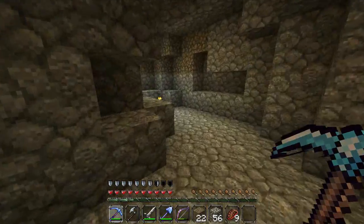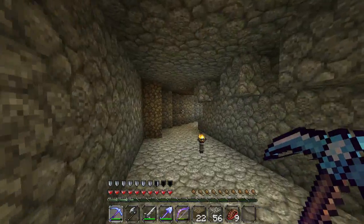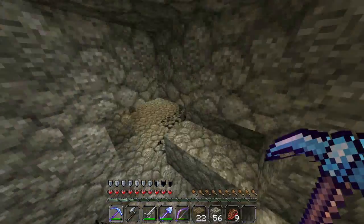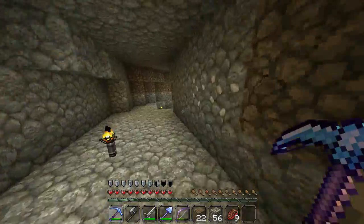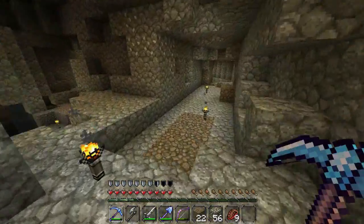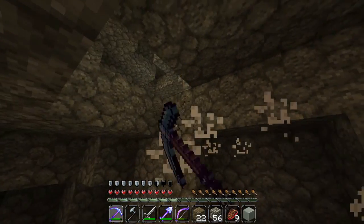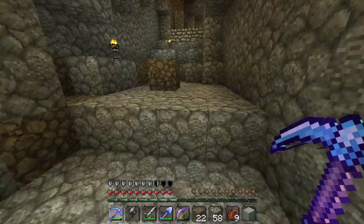There are more torches here. I'm basically just lighting up the cave system so that it reduces the mob spawning and increases the slime spawning, if that makes any sense. I'm seriously struggling to get out of here, but this sheep is confusing me - sheep, what are you doing down here? I might as well get the wool off him. There we go, just found it.